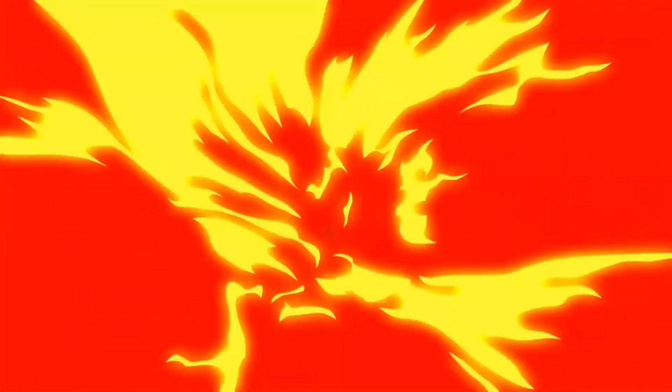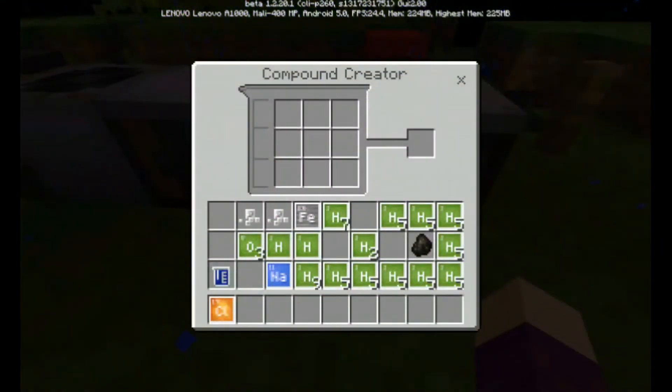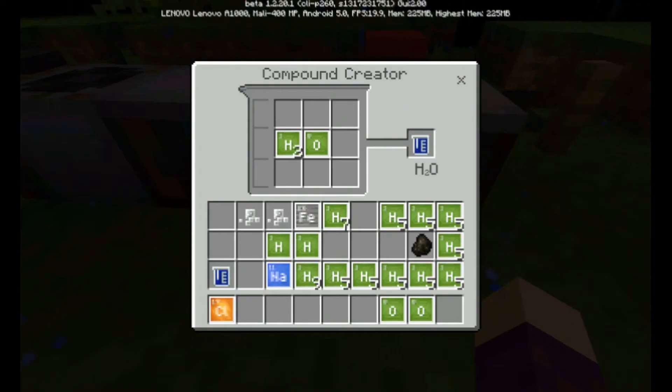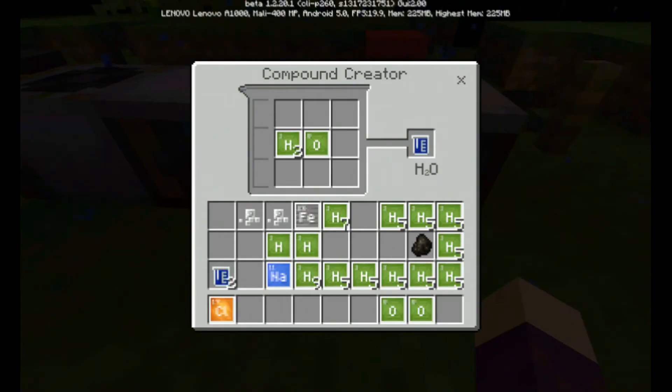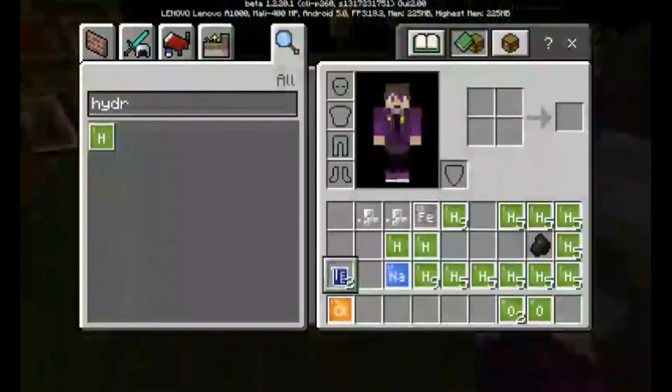As for how to make water — you already know how — you only need two hydrogen and one oxygen. Separate them here and you get H2O. There you go, you got your water in Minecraft. You only need one water.